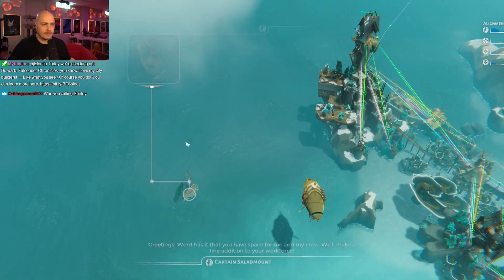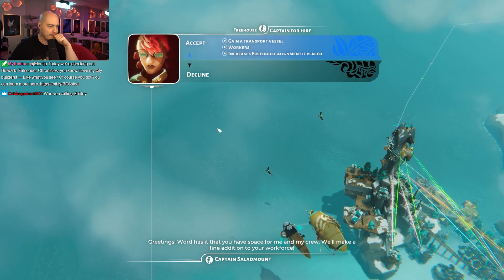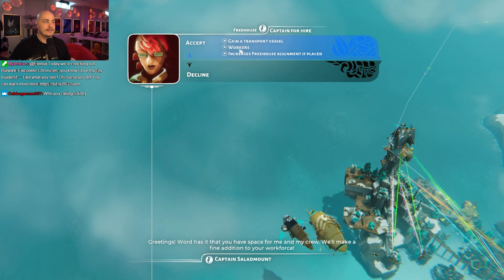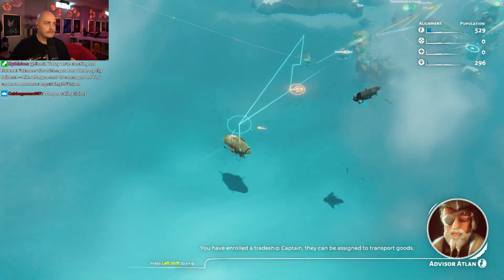What is this? Hello there, word has it that you have a space for me and my crew. You will make a fine addition to your workforce. More free house guys. Captain Sally — oh hello there, word has it that you have a space for me and my crew. Hold a trade ship captive. They can be assigned to transport goods.